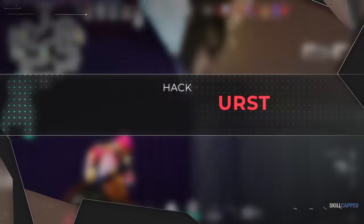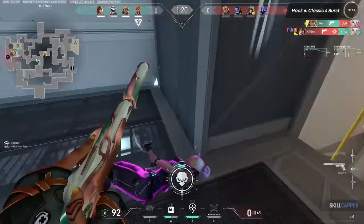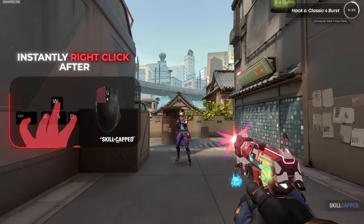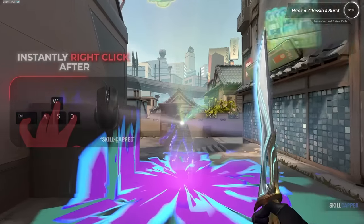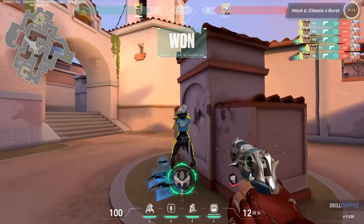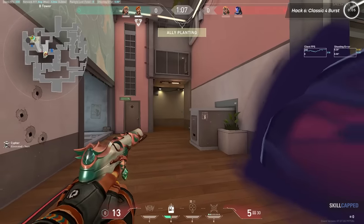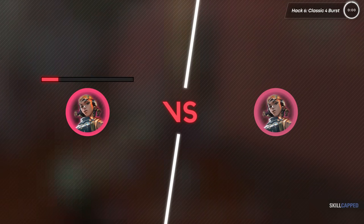The next life hack is the four-burst on the Classic pistol. Many people know this but don't use it nearly enough. All you have to do is left-click with primary fire and then instantly right-click after, throwing out four bullets in a small window of time. This is a really powerful burst tech that lets you use the pistol like a Shorty in many ways. Be aware you'll use more ammo, but it's typically worth it because those four bullets can be the difference between leaving someone at one HP and killing them outright.